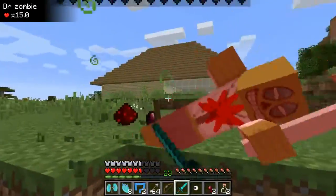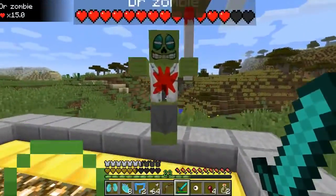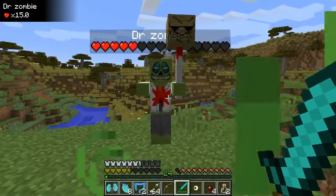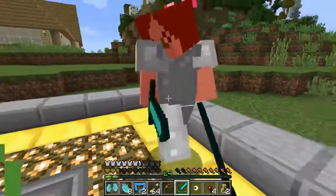So guys, once again, leave a comment! Let us know — what is your favorite zombie in this mod? They've been updating it insanely! This one is hilarious! Oh, I love that! My new favorite! Oh man, you are the bomb, dude! 15 hearts on this dude! Kinda like a witch — he just throws potions! So he doesn't actually hit that hard. But he does poison you!